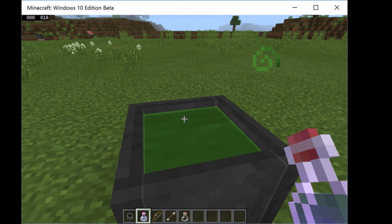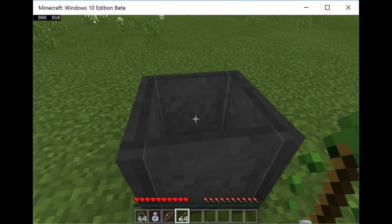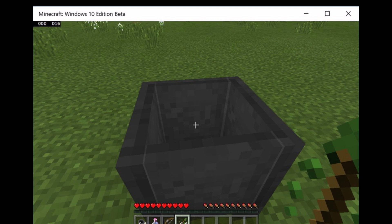He filled the cauldron up with a poison potion, then tapped on it with an arrow, and it gave him a poison tipped arrow.